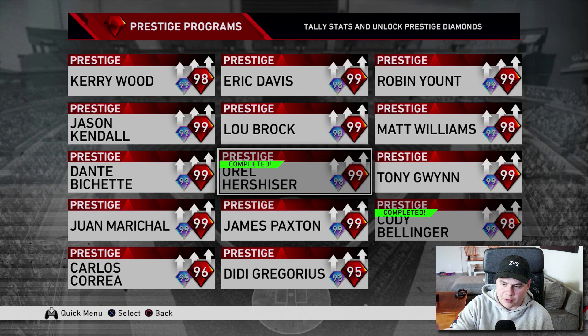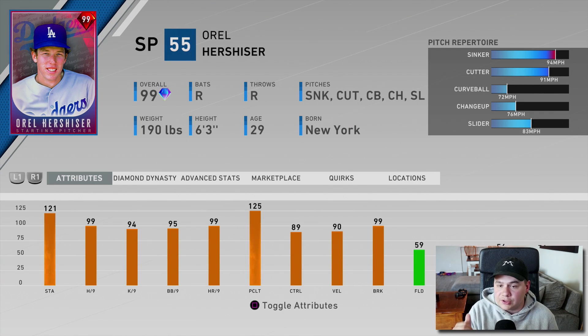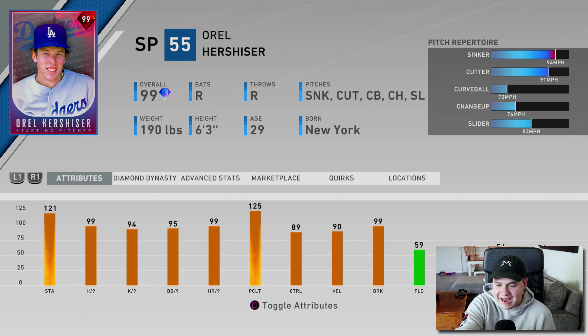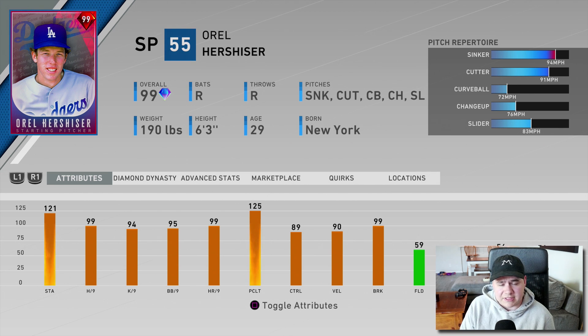Today we have a fun little debut to kick off the new ranked season. I finally finished the prestige program for 98 overall Orel Hershiser and got his prestige version. Orel Hershiser has been amazing for me — I've loved that card ever since he came out in stage three. He's been one of my best pitchers for sure. Now with the prestige version, that should in theory make him even better. He's got 99 hits per nine, very easy control, 99 break, and gets a little velocity boost. I think this might be my first prestige starting pitcher, so I'm pretty hyped to give him his debut.